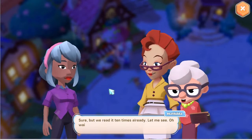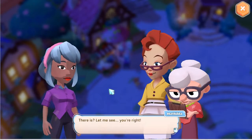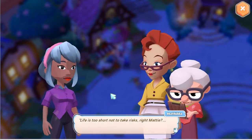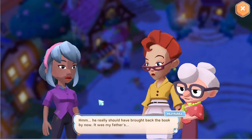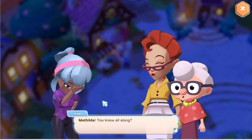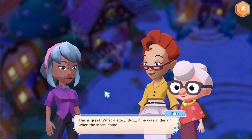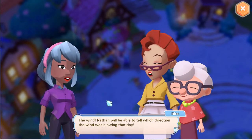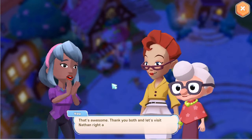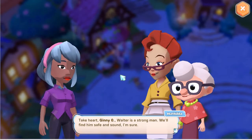"A good detective must also be able to recognize and admit when he is stuck in a dead end. We need to go back to the start, Ginny. Could we look at the letter again, Matilda?" "Sure, but we've read it ten times already." "Oh wait — it's the wrong way around. There's something written on the back! 'Life is too short not to take risks, right Matty? And thanks again for lending me your book on how to build hot air balloons.'" "My book — I remember now. Walter did mention that he wanted to fly a hot air balloon. He really should have brought back the book. It was my father's." "Matilda — you knew all along?" "Rita, I think we have our answer. If he was in the air when the storm came, the wind could have pushed him anywhere." "Nathan will be able to tell which direction the wind was blowing that day. I think we might find your grandpa after all!" "That's awesome — thank you both. Let's visit Nathan right away." "Take heart, Ginny — Walter is a strong man. We'll find him safe and sound, I'm sure."